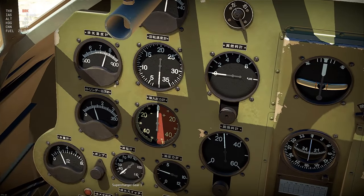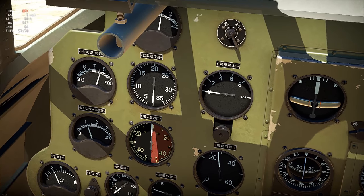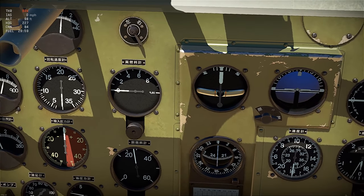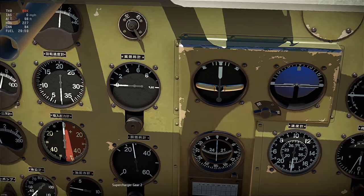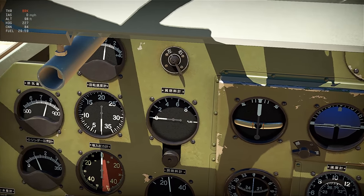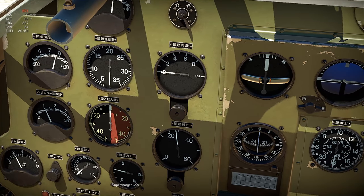All I would do is look at that black and red boost gauge. It's just trial and error — you fly to a height and if going into supercharger gear 2 increases the reading, that means you need to leave it in two or three.